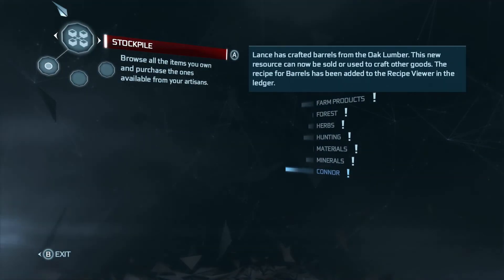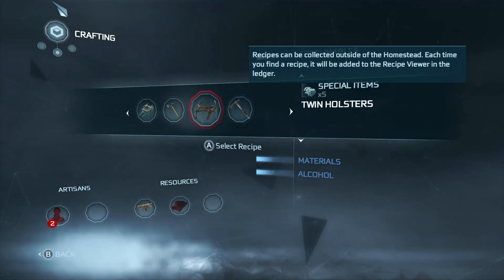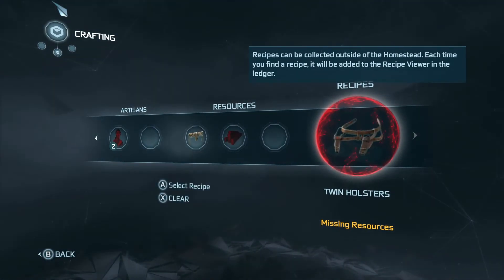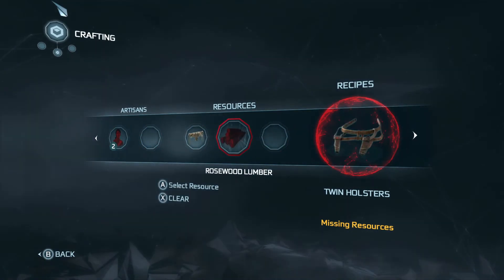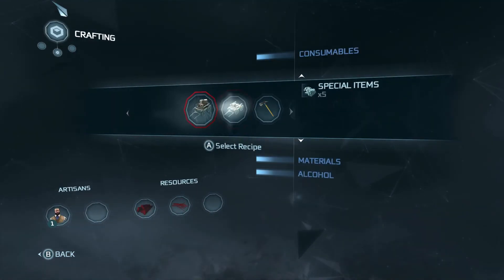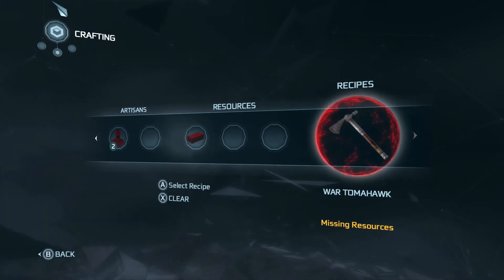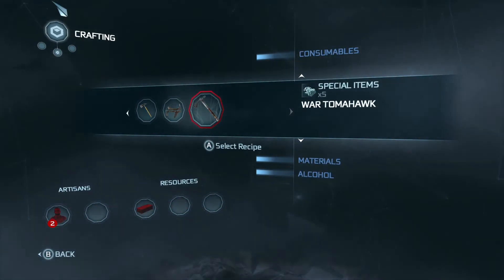Let's see what crafting we've actually got. Special items — twin holsters. Oh, we need a seamstress, son of a bitch, so I can't even get this yet. Nothing specific to weapons yet.